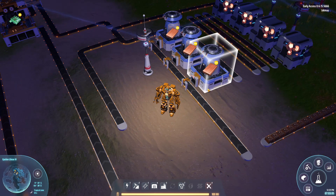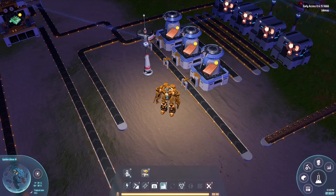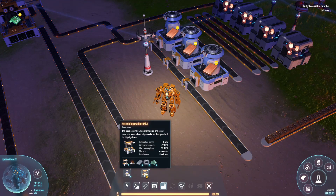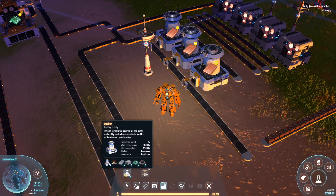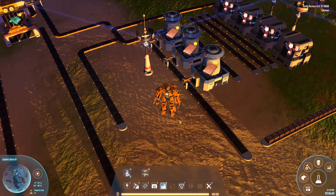How many smelters do we need? We want to see how long it takes to make one copper ingot — as you can see, it takes one second. Looking at the production speed in the information panel, this smelter has a production speed of 1, meaning it is 100% efficient at producing the recipe, so it will produce one copper ingot every second. The assembly machine, by contrast, has a production speed of 0.75 — think of that as 75% efficient, so it takes longer to produce items. Since one smelter makes one copper ingot every second, we need six smelters to produce a full belt's worth.